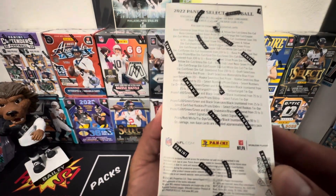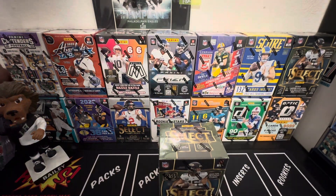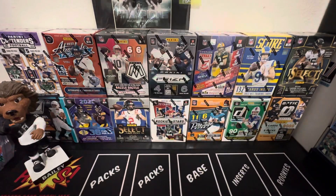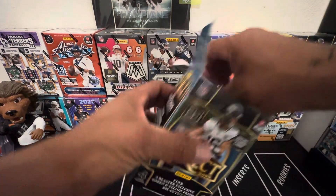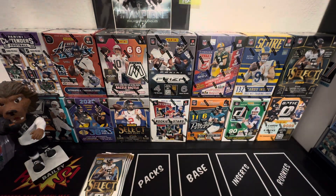We got the Panini Select Football 2022 — one of the best products I've seen this year, with a couple other bangers. As you can see, the wall is complete. The only one I'm missing is Origins. So this is what you get: one silver prism die-cut per box on average. We're looking for signatures — we want those case hits, those zebras.